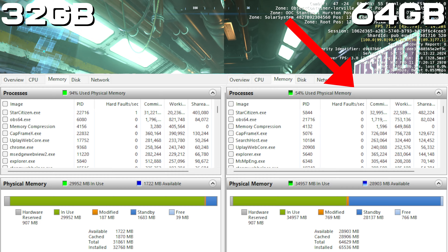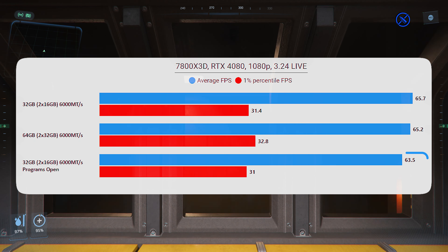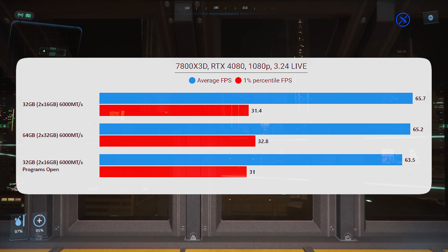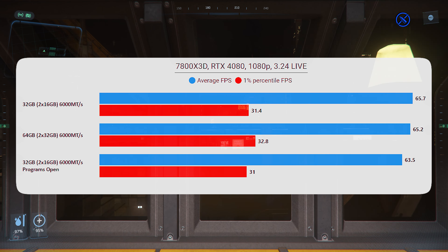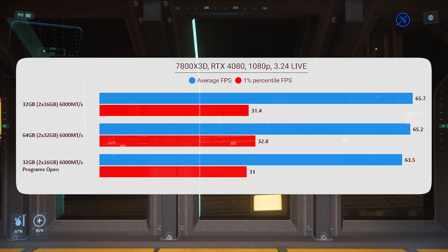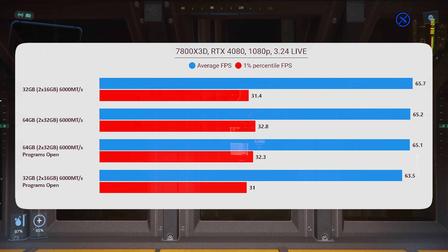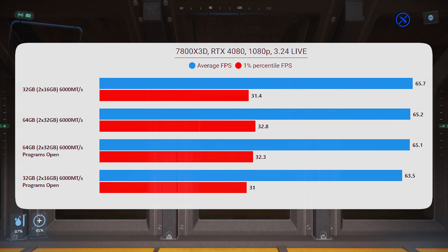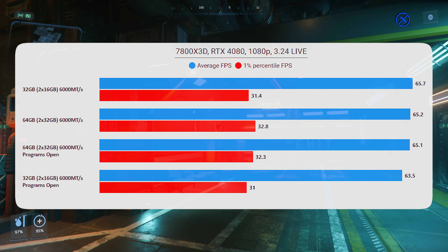Compared to what we saw when testing 32 versus 16, there are nowhere near as many hard faults, but there are some, whereas on 64 gigabytes we're not hitting the page file at all. But does it make any difference to performance? You can see from the graph we have lost a tiny bit of performance. The question is whether that's down to CPU being used by the background programs, or the memory. Testing the 64 gigabytes with all programs open shows no drop-off in performance.